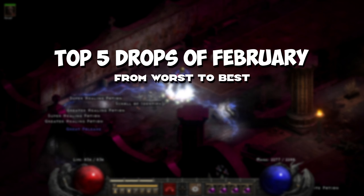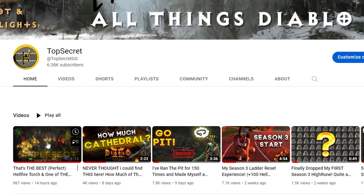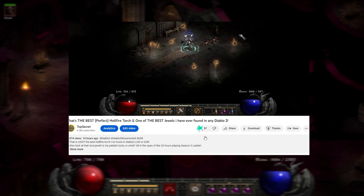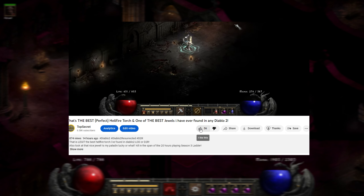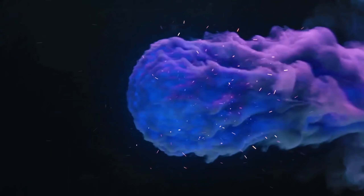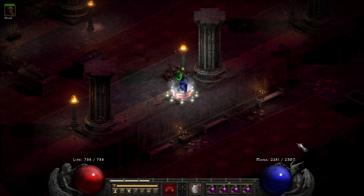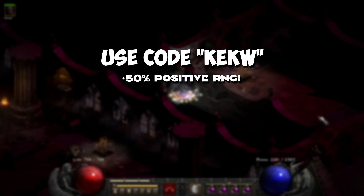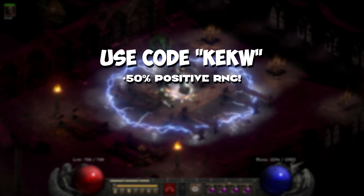But before that, let me highlight today's sponsor. The sponsor of this video is the brand new game TSF, which stands for Top Secrets Fate. Be in control of this channel and its fate by liking or disliking the content, and subscribing levels you up. You can also use the super secret special code KEKW as your lobby game password to gain plus 50% RNG in D2R.